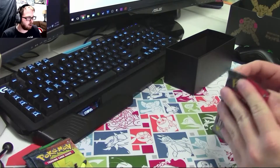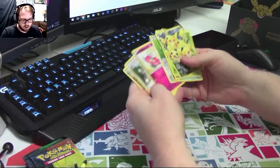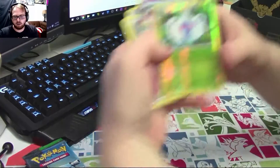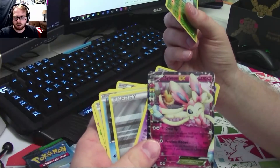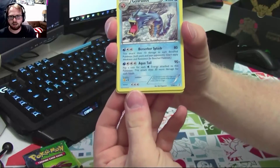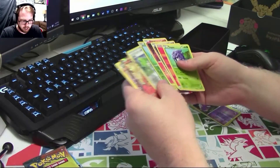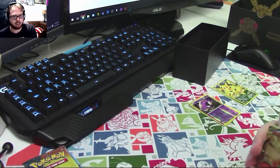All right, I'm starting to open them. That's a cool card — a reverse Butterfree, Sylveon EX. Two right away! Gyarados, and then a holo Eevee — that's pretty cool. So another EX: three packs, three EXes.